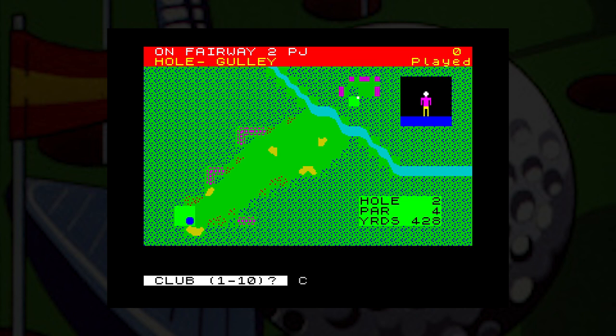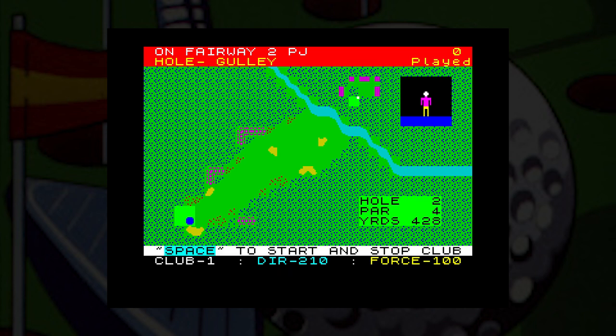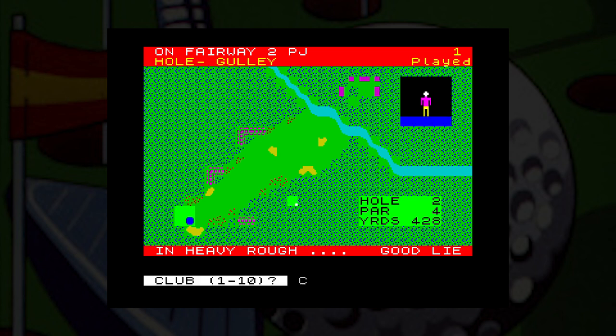Not bad from CRL, and there's even a close-up of the green when you get there. This is the best one so far — it's a bit slow, but certainly playable. Next is The Open from CSS. The game had multiple add-on courses, none of which ever seem to have been released. There's a good club selection, and options for power and direction using the compass. The swing and stop method is also used for hitting the ball. When you get to the green there's a close-up, making things much easier. Not a bad game, but the top-down view is very messy.